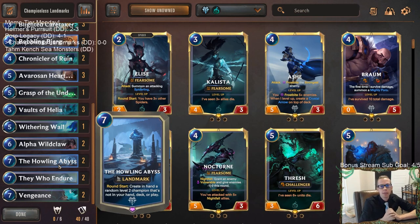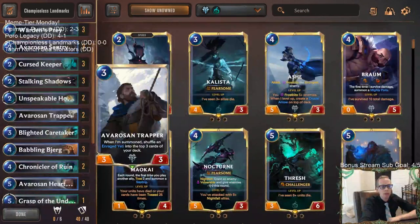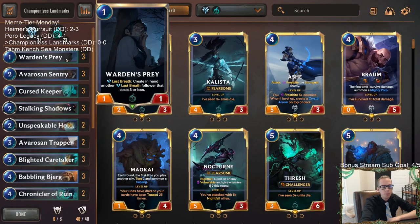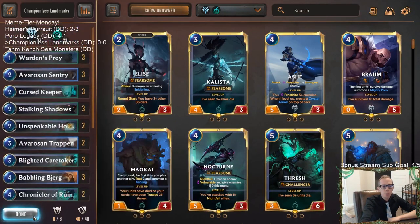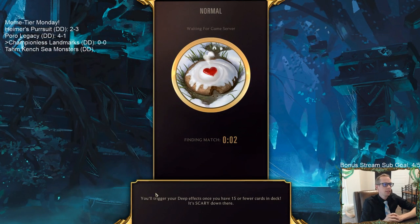We destroy Alpha Wildclaw and put in They Who Endure - that's our top-end card to find with Vaults of Helia. We'd have a lot of things die by that point, so They Who Endure will be huge. We also have Howling Abyss as our other landmark, which creates random level-two champions - we don't have any champions in our deck but we can create them. Chronicler of Ruin works great here too. Let's play five games in normal - it's Meme Tier Monday!